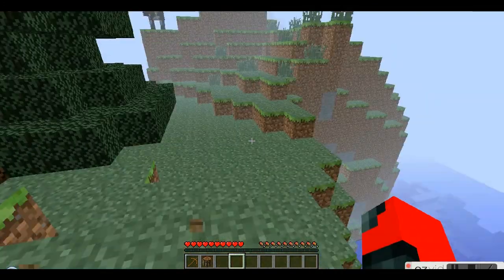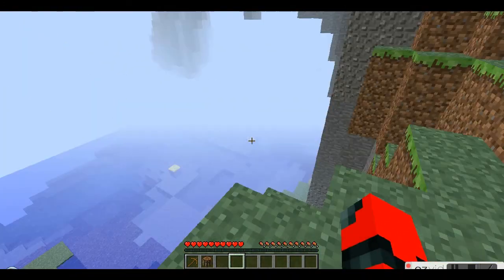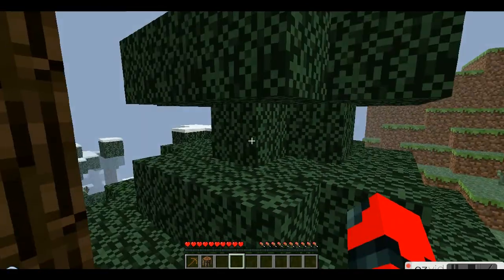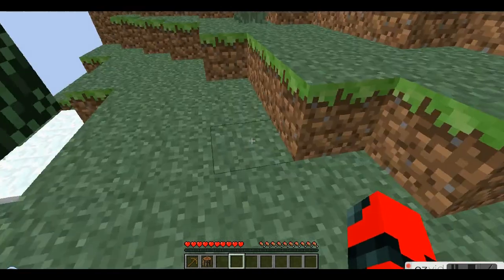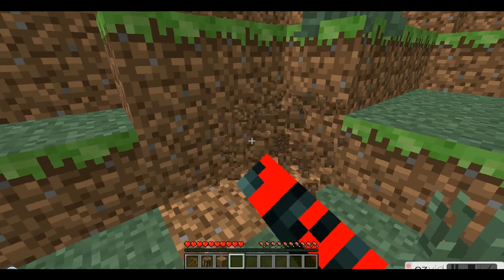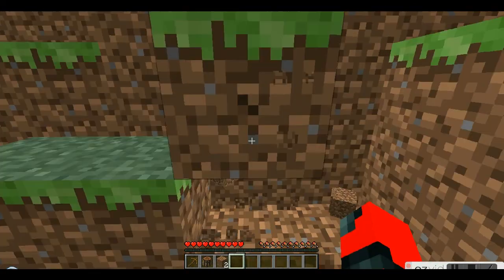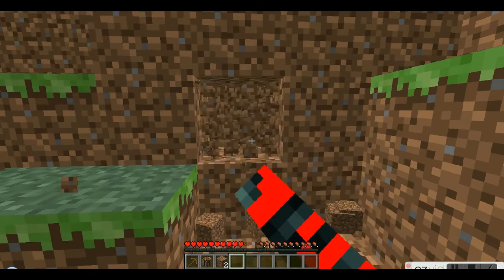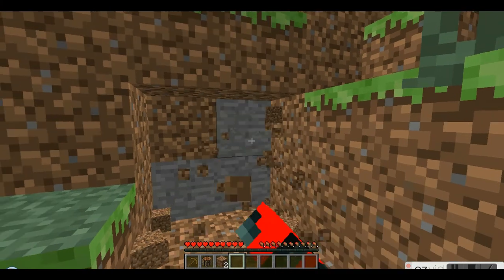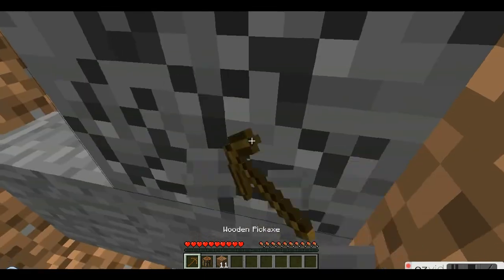My plan is always to find a place to live before monsters start spawning in, because they will kill you. My strategy is to live in a mountainside like this, which is actually perfect for where I spawned. So let's just make a small indention in here in which we live. Now we've encountered some stone, so we'll want to use our pickaxe.